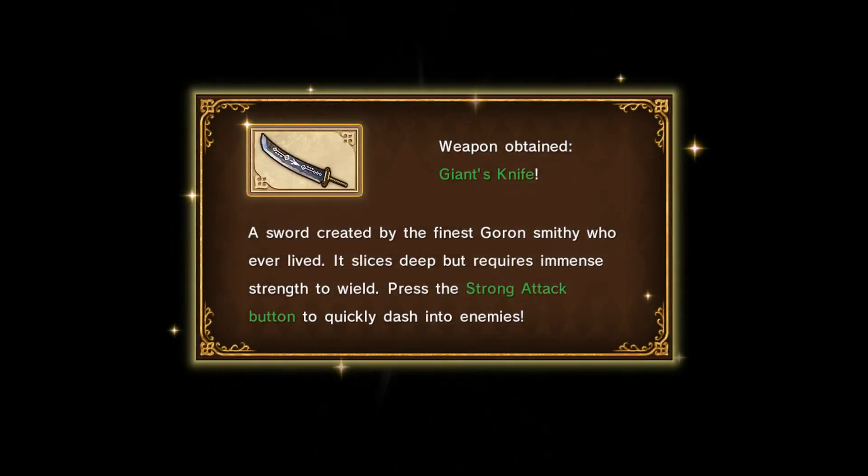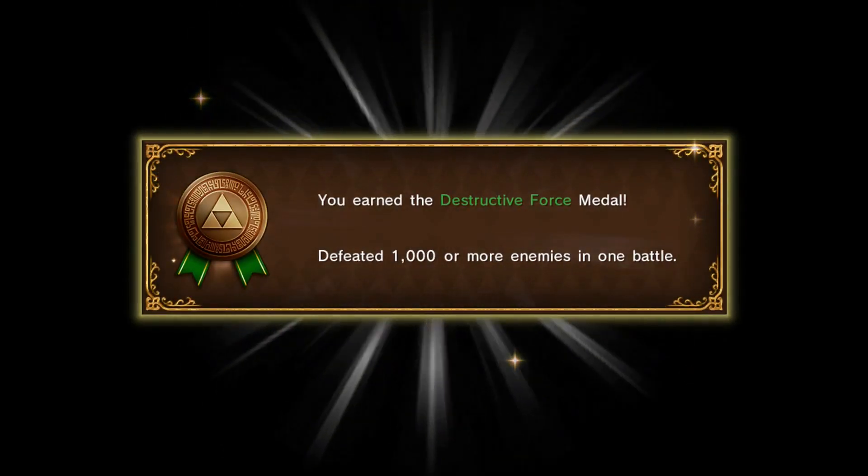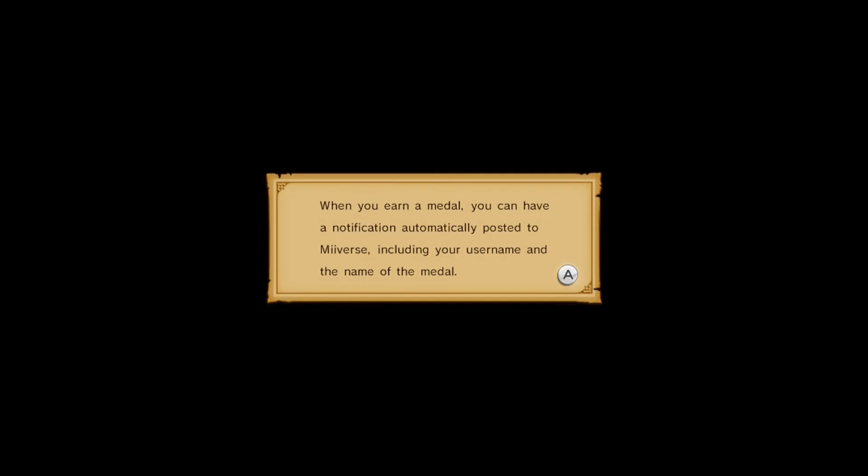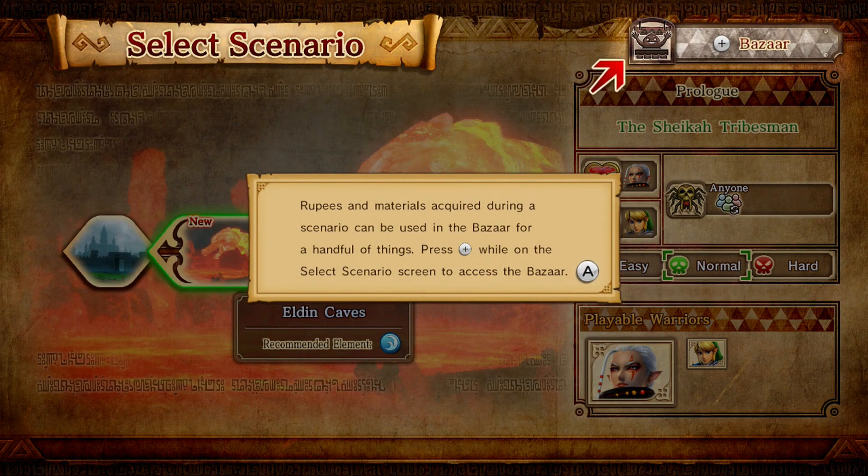We got the giant's knife, which is her giant sword. And we also earned the Destructive Force medal for defeating a thousand or more enemies in one battle. You don't want to post that to Miiverse? No. Rupees and materials required during this scenario can be used in the bazaar. Let's go to the bazaar!